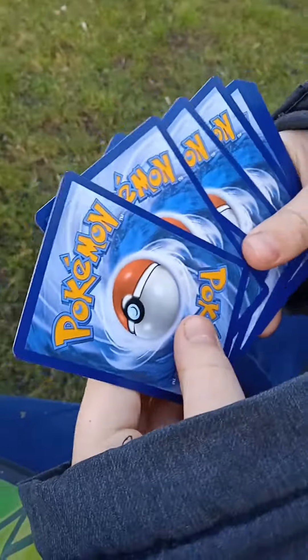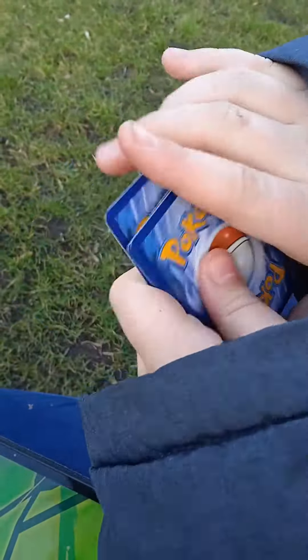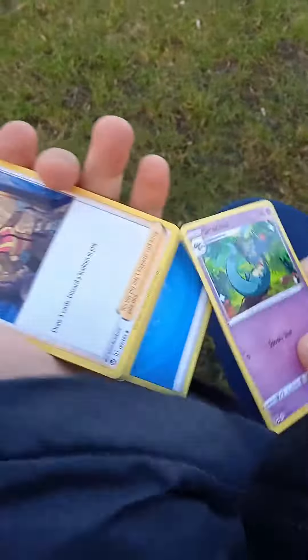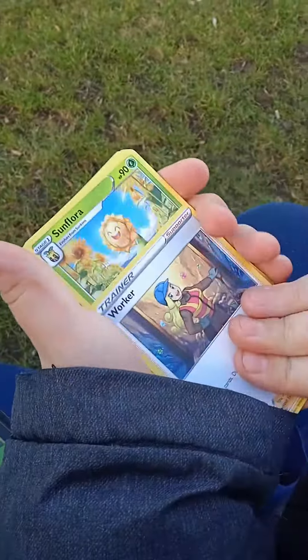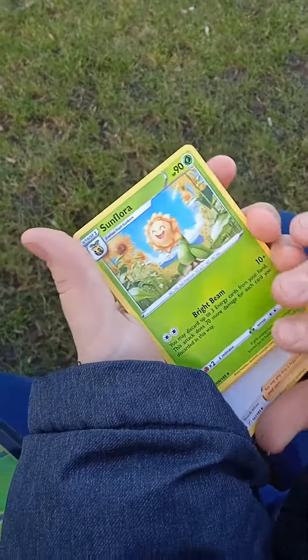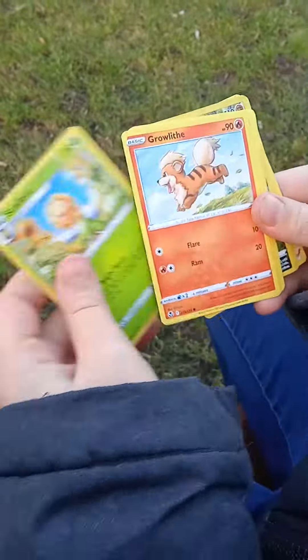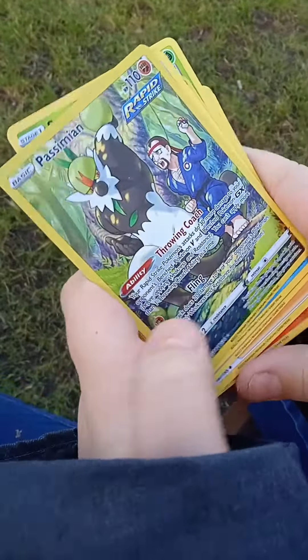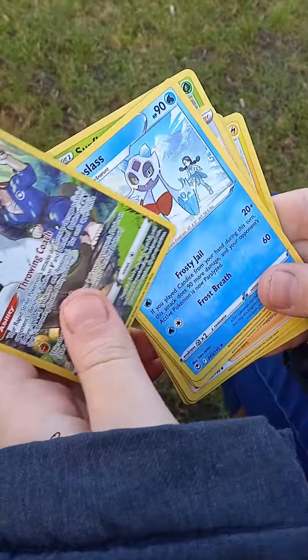I'm going to look at the code card. So four from the back. Water energy. Black cloak. Worker. San Flora. And let's just skip — I cannot overly see something. A Passamean. Is that a reverse holo?